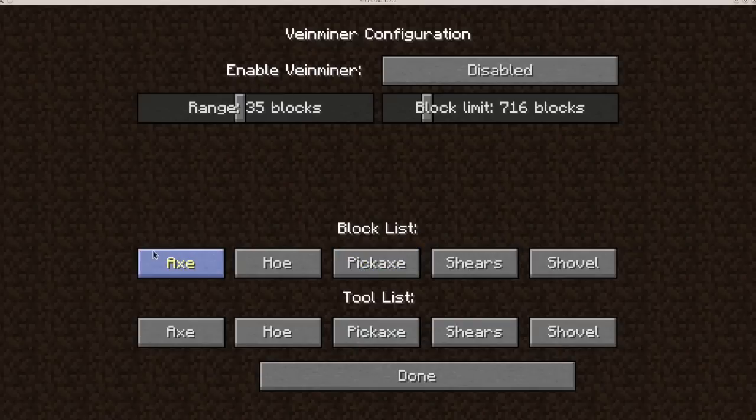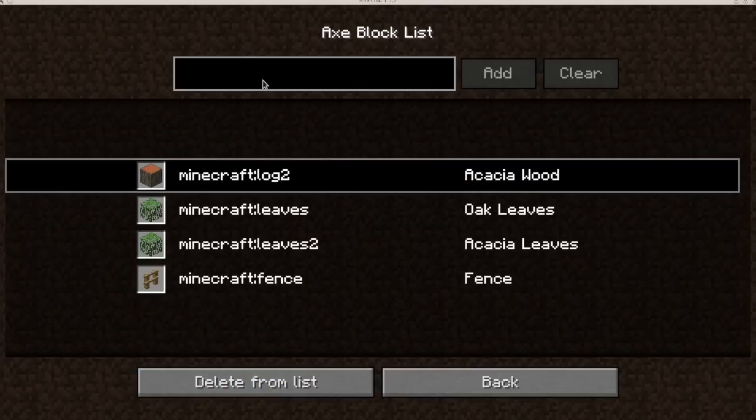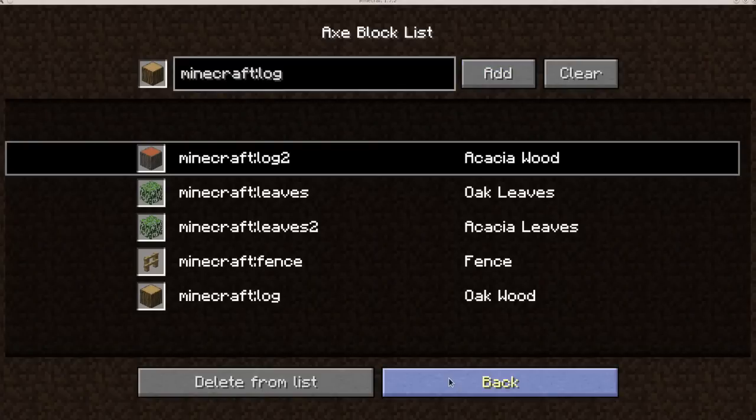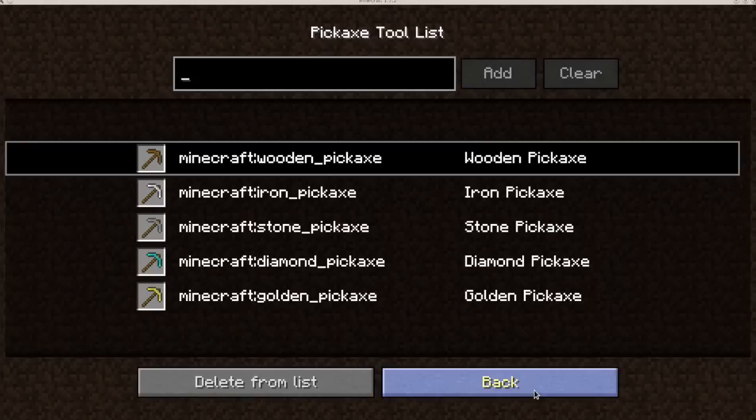You can configure which blocks are destroyed by which tool. The axe is configured for these blocks, and you can remove blocks from the list or add blocks to the list. The same applies to tools. This is useful if you add other mods that include tools of their own and you want them to work with Veinminer.